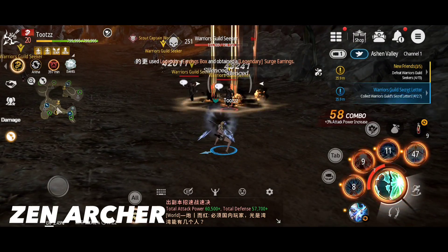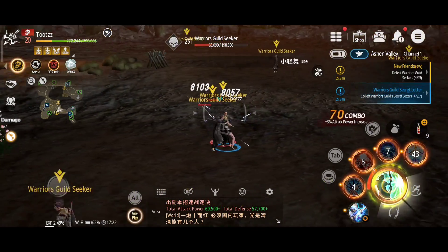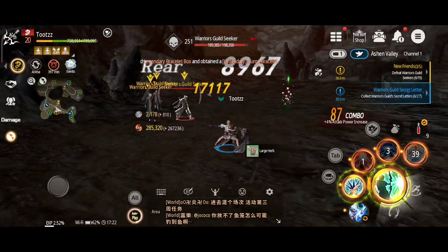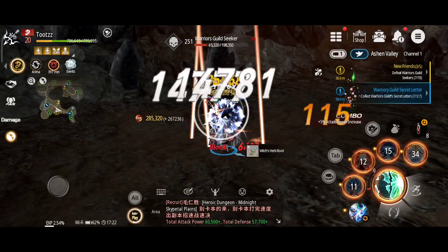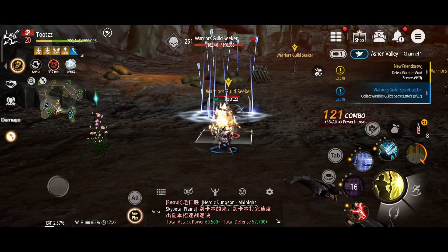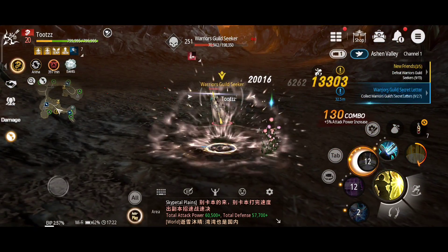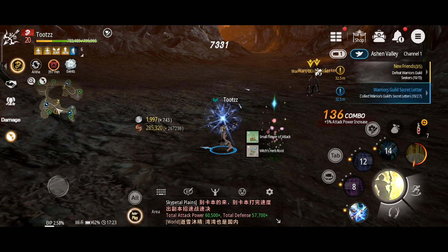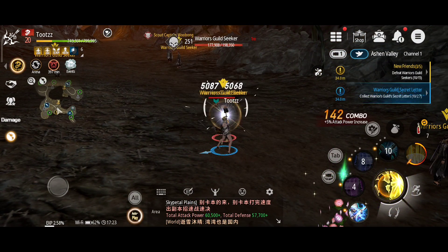Unlike their ranged combat counterparts, the Zen Archer approaches the battlefield with relative calm. As chaos reigns in the middle of combat, Zen Archers can adapt to any scenario while maintaining a harmonic balance of control and precision in the heat of battle. The Zen Archer can only truly achieve perfection of their skills by sustaining inner peace while in the throes of battle. Their intent is to use nothing more than their bow to unleash a flurry of sharpened destruction, taking down all those who oppose them with absolute composure.